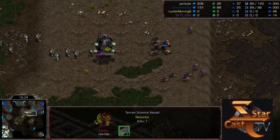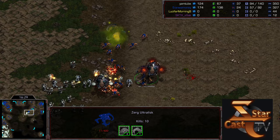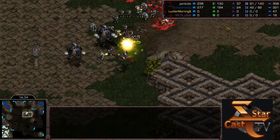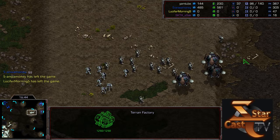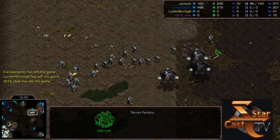Rush drops an irradiate not on the weakened ultralist but on the second one — wiping them out very rapidly. Now he can float a factory ahead as well. GG from Sulky — recognizing he has no massive beef units left to defend. He was going to lose the bottom right corner, then the main, and that would have been it. GG right there; fun game regardless. Hope you guys enjoyed it, please like and subscribe!